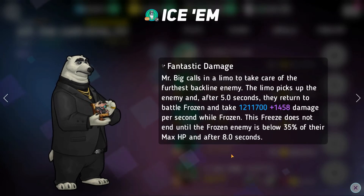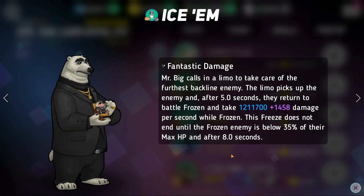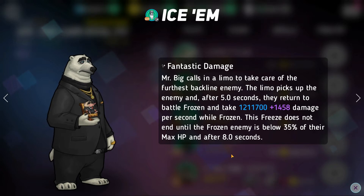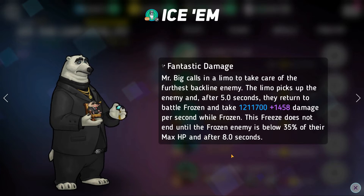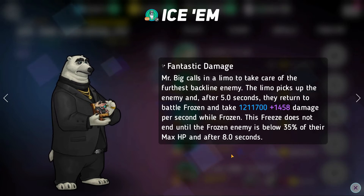Their blue skill, I Summon: Mr. Big calls in a limo to take care of the furthest backline enemy. The limo picks up the enemy and after five seconds they return to battle frozen, taking about a million damage at my level while frozen — keep in mind this is damage over time. This freeze does not end until the frozen enemy is below 35% of their max HP and at least eight seconds of length. This is by far the most annoying part of Mr. Big's kit.